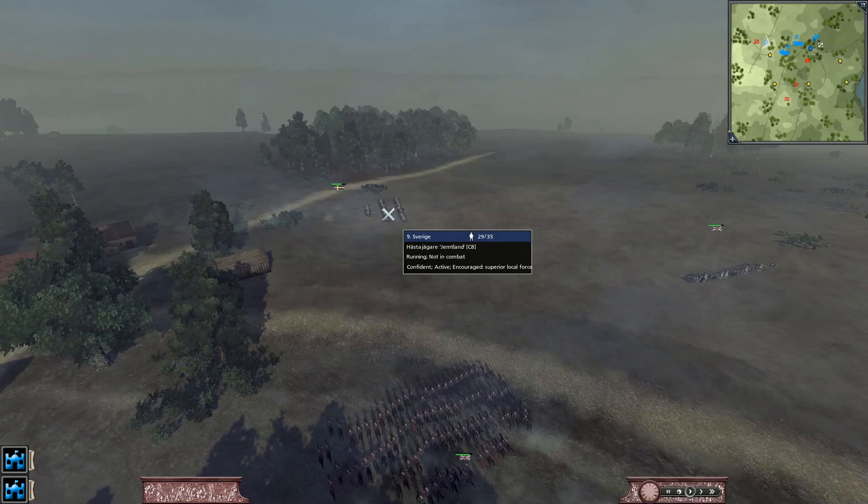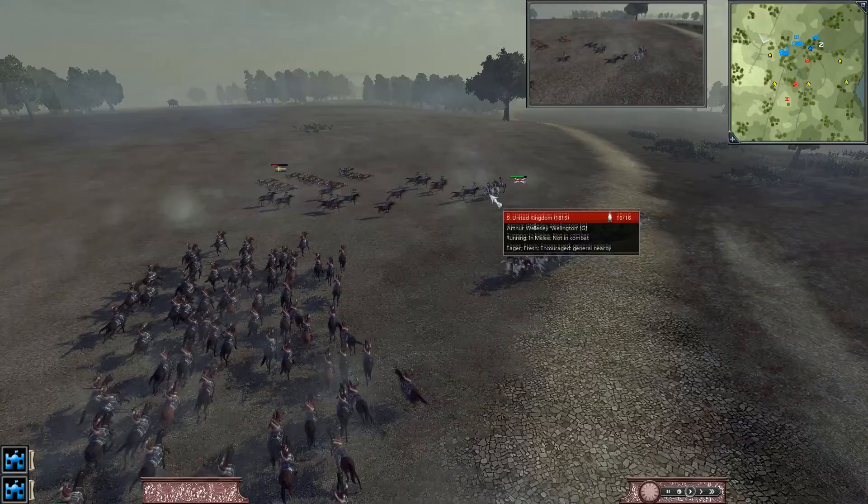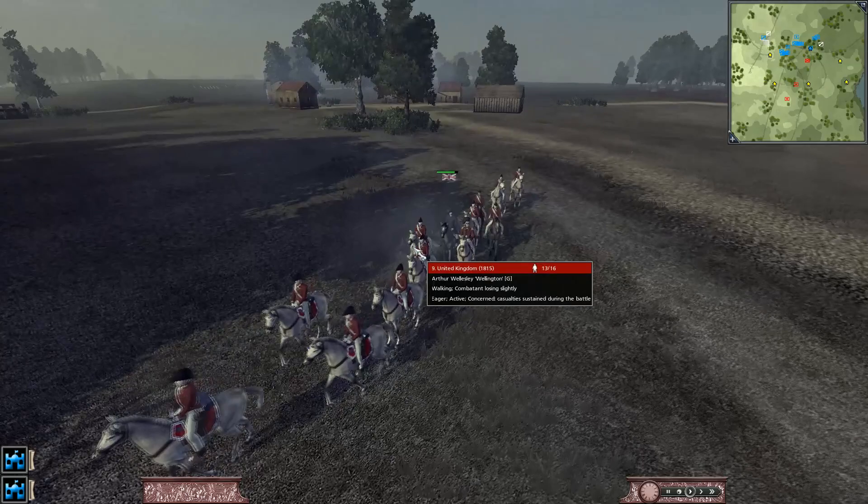The Swedish have decided to charge my general, but we had our heavy cav here so we're not going to let him do that. Our general is under attack! Our heavy cav broke their insignificant cavalry here — it's a nice attempt. He almost got Wellington. That's why you protect your generals.